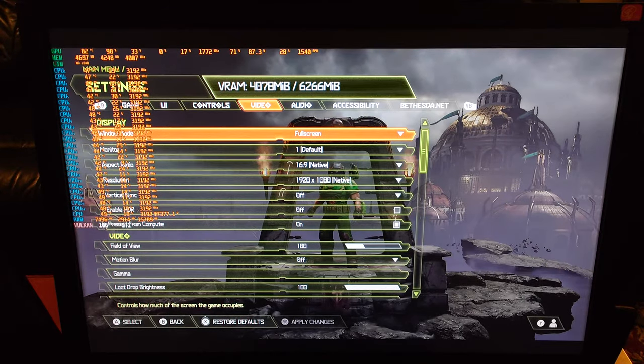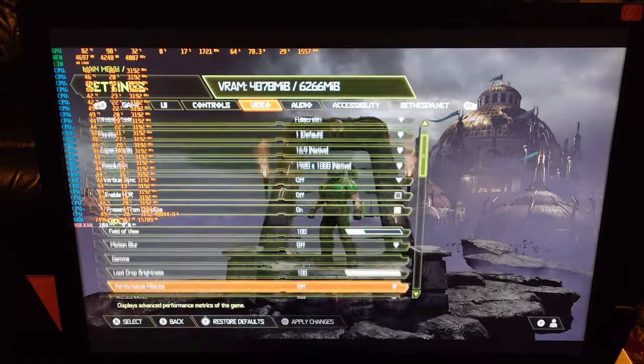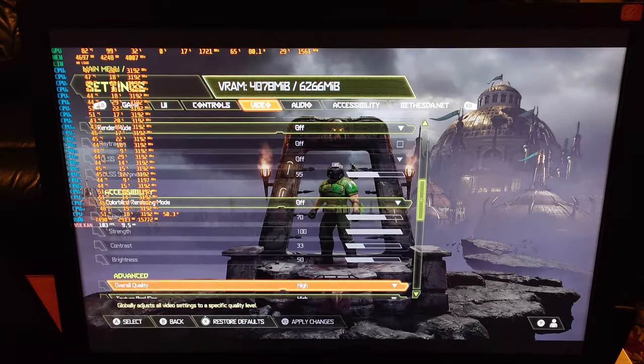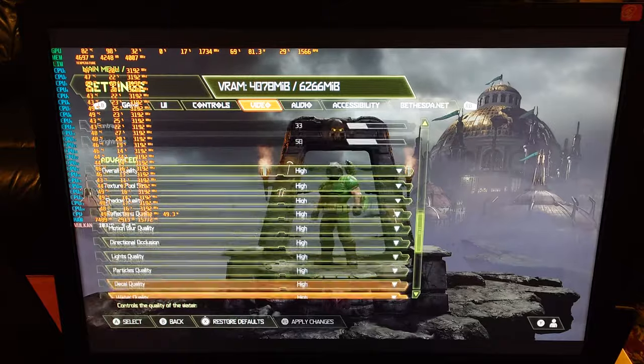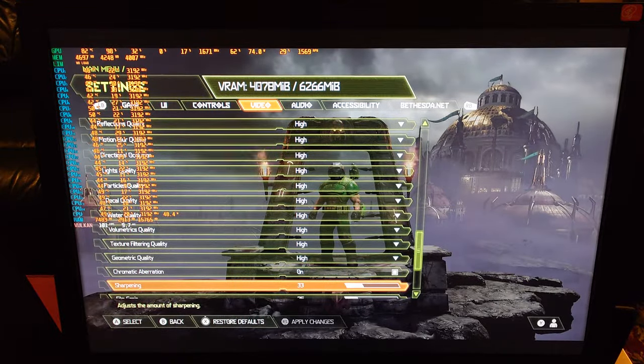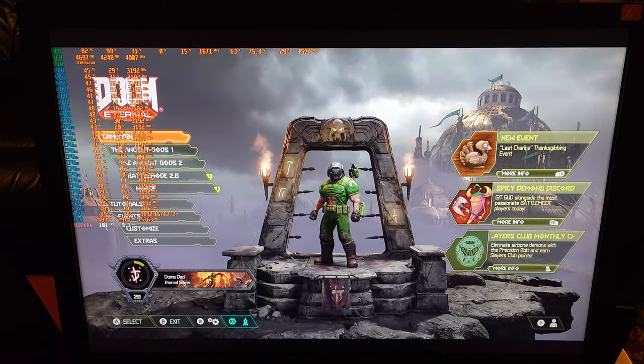Here we are in Doom Eternal. Again, this is running at 1080p with motion blur off, the render mode at full scale, and a mix of high to medium settings. This game averages about 60 FPS. I don't think I have to cut here — I think I could just load right into a game.